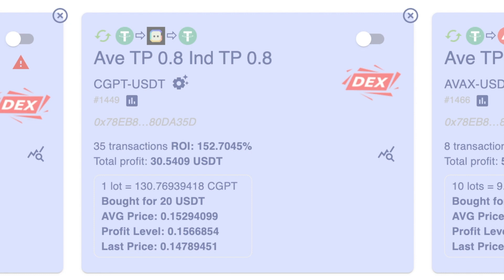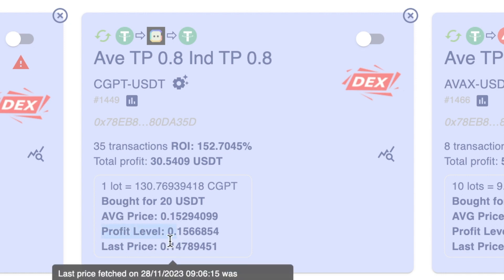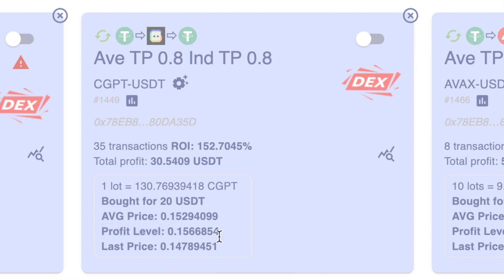As you can see down this screen, it gives you all of the errors. To restart this bot, you've either got to put some more USDT inside your MetaMask wallet, or come down to here where it shows the profit level.